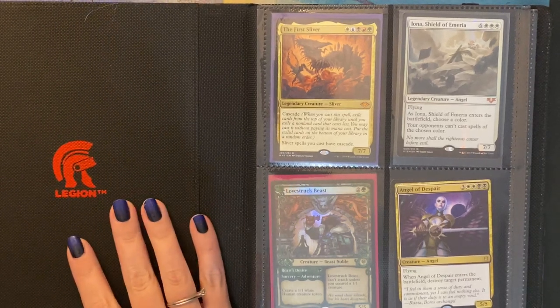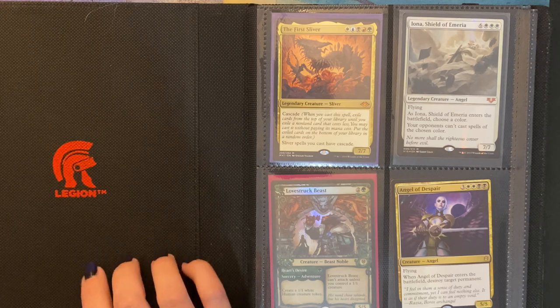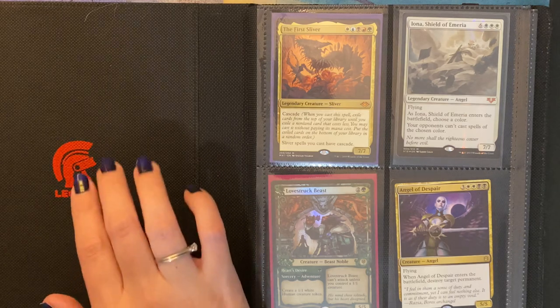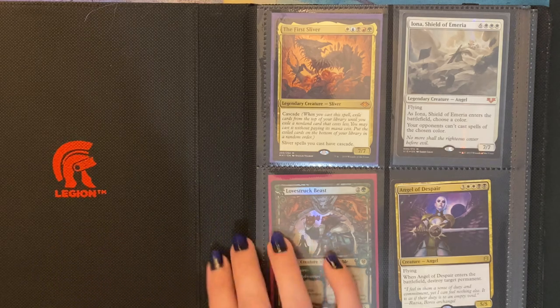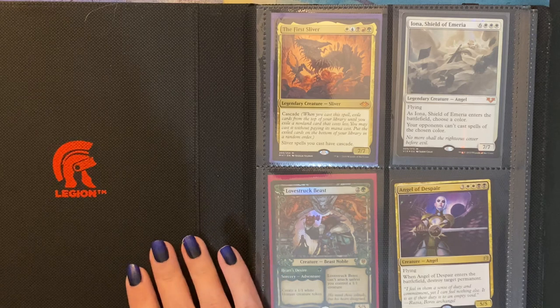There are some cards in here that are really old and some that are fairly new. It's also not in any specific order. The other binders that I have are sorted by color, but these are just kind of random. But there's a lot of cool cards in here.